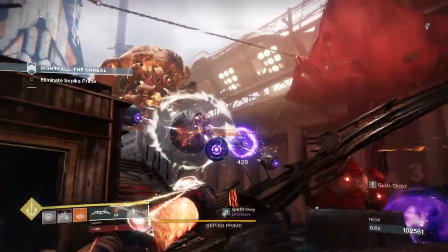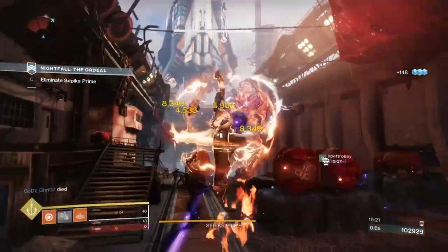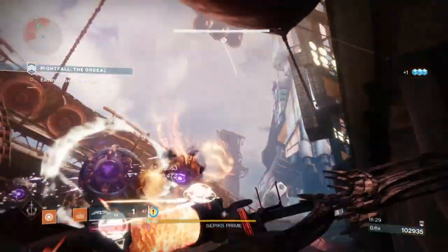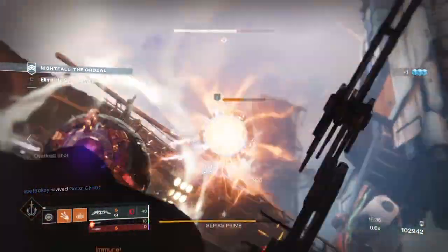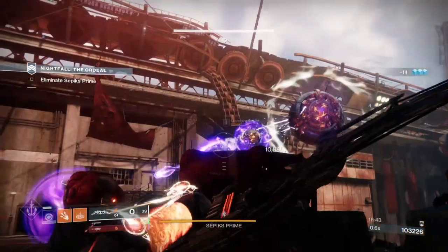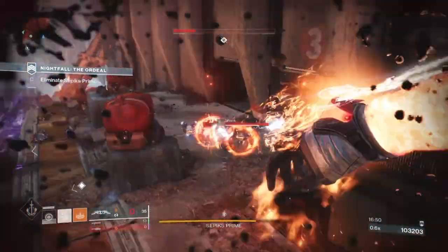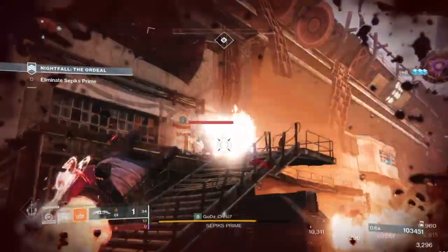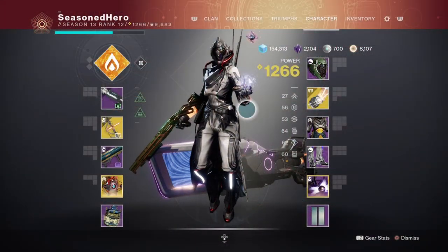Intellect won't need any mods except the base Intellect mod if you can't spec enough into it via armour. The Fresh mod on top of the 60 stat level will be enough to get your super back within a few kills. Adding the Ashes to Assets mod — which is solar-based — pairs wonderfully as it relies on grenade kills for more super energy. When you add it all together, you get a build with unlimited grenades, melee at your disposal, and a much higher rate of super generation in both PvE and PvP. A lot of the armour will rely on Solar affinity except for one Arc affinity piece for the Radiant Light mod. If you don't have Radiant Light, invest in just Strength and Discipline as those are the most important stats for this build.